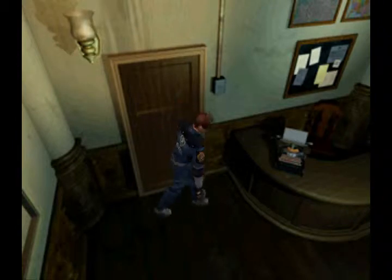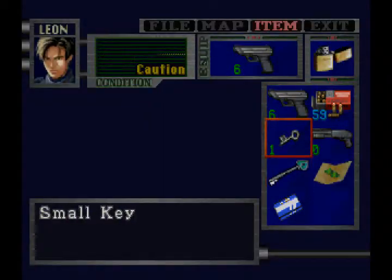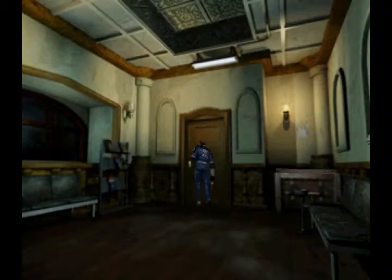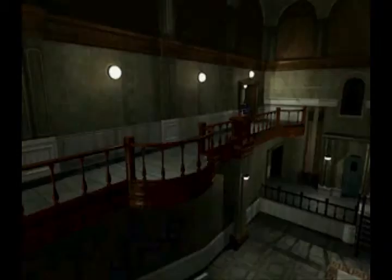Welcome back everybody to Resident Evil Part 3. Let's continue this, shall we? Last place we were meant to go was the main hall — not the library, the main hall — because we've got the access keycard now. Which you got really early in Scenario 1, but in this one you did not.